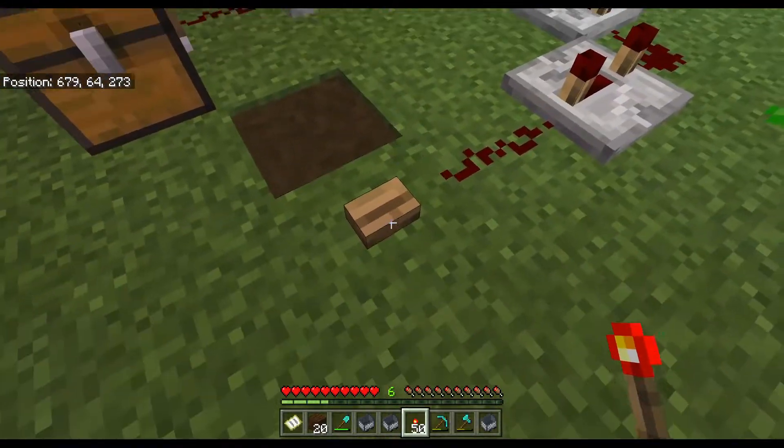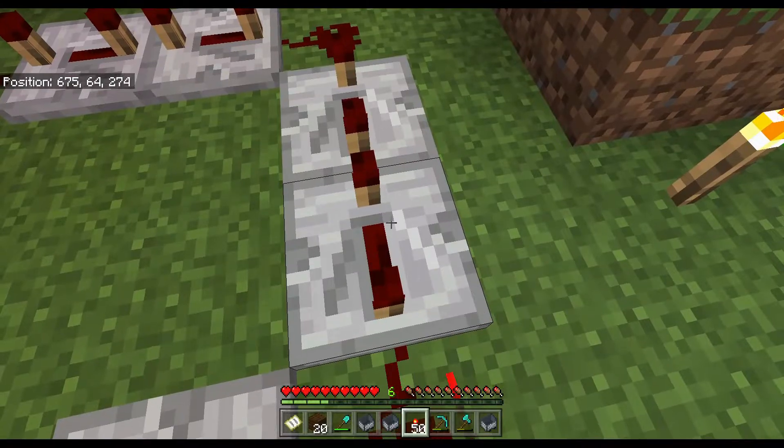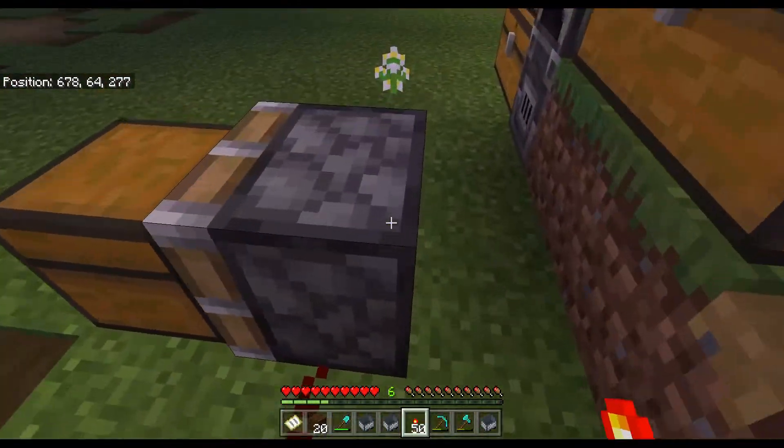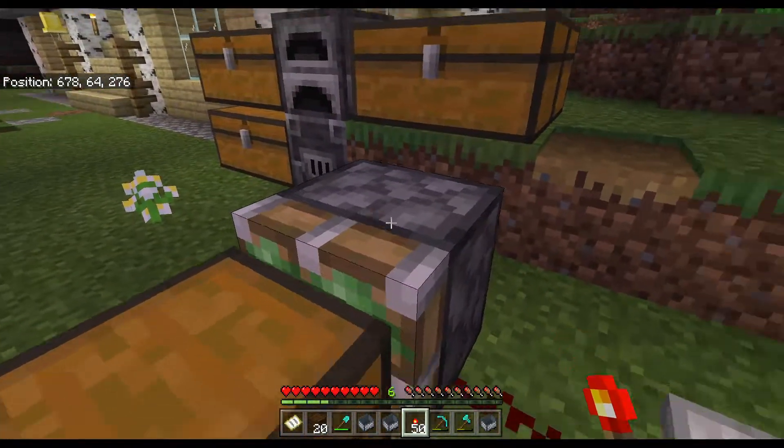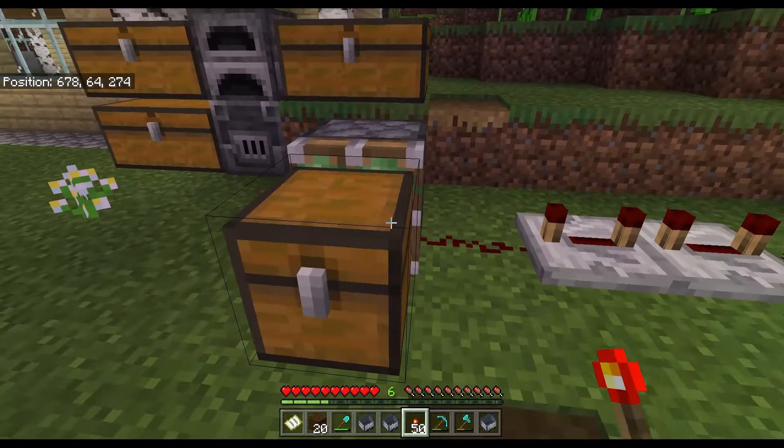So this right here is the setup. You have a button, some redstone, and repeaters all set to three ticks. And then they lead all onto the sticky piston. A piston can work too, it's just a bit more complicated and takes a bit longer to set everything back up.